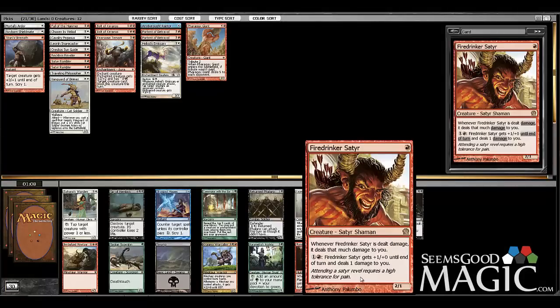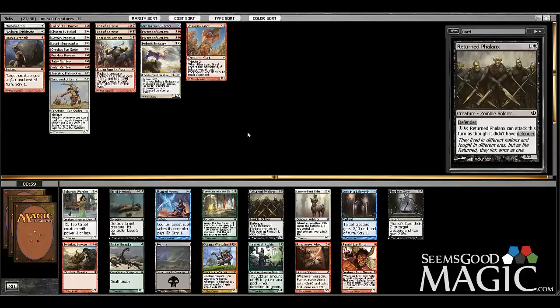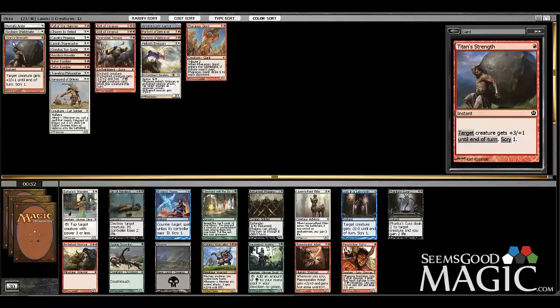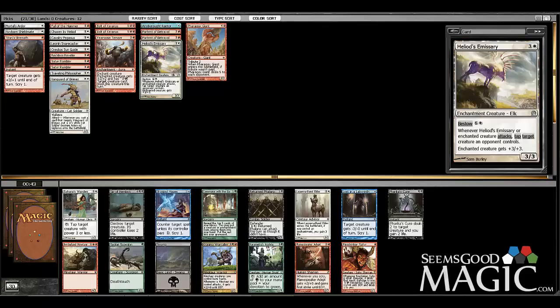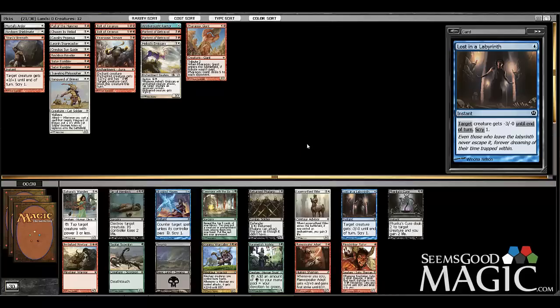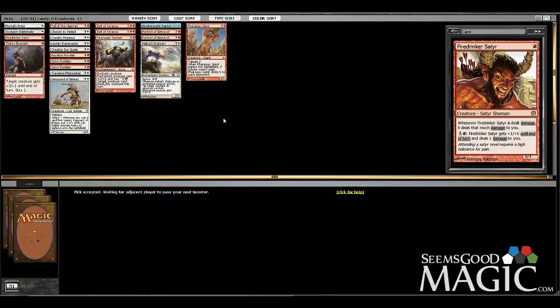We've got a Firedrinker Satyr — a one-drop with two power. I think that's what this deck wants. Unfortunately Flame-Speaker Adept is great too, and it's human so it works better with the Pegasus. How much scry stuff do we have already? One maybe. Both of these scry two? Those scry too. Adept would be good in here but I can't really deny a one-drop creature with two power — that's more in line with what we're trying to do. We're going to take the Satyr and hope to wheel that Adept.